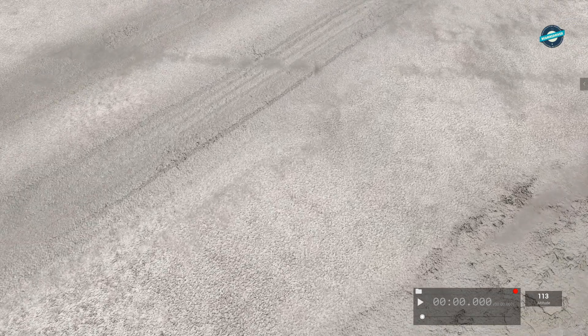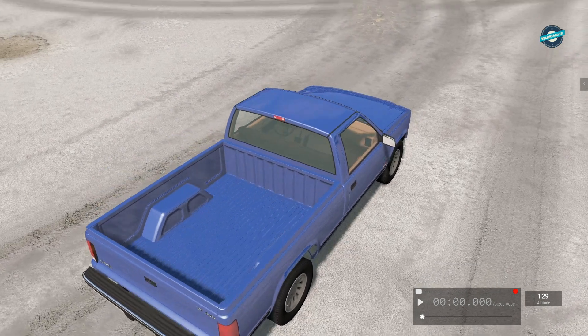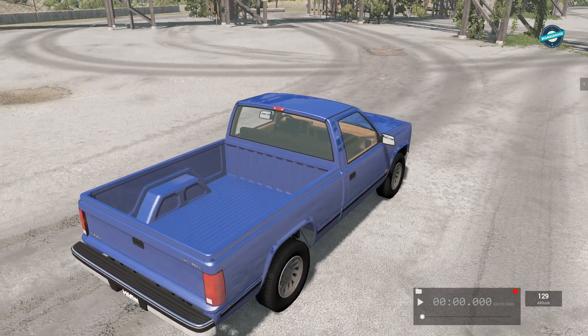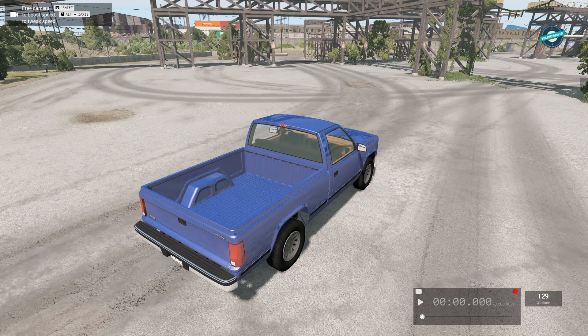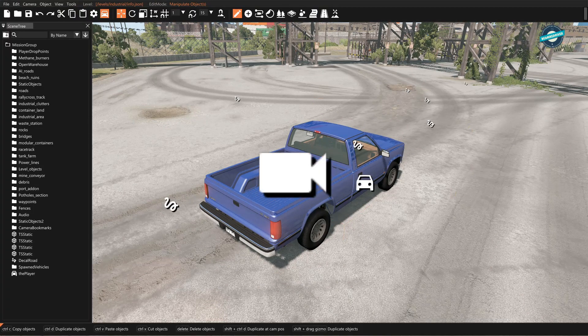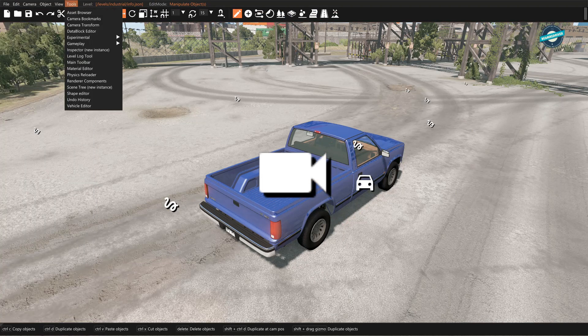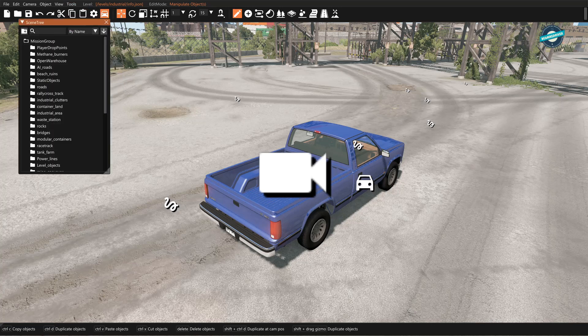Let's get right into the world editor. Hit F7 to bring the car back to the camera location, then Shift+C to free up the camera. Back up a little using S, and to get into the world editor hit F11. I already have the scene tree up, but if it's not up, go to Tools, then Scene Tree.